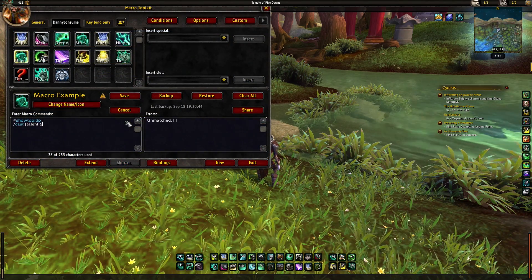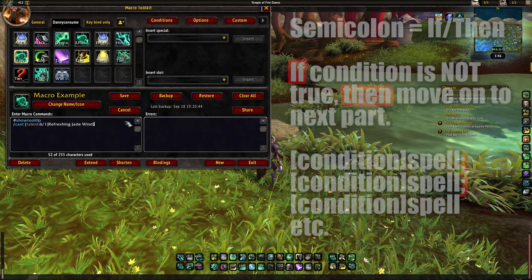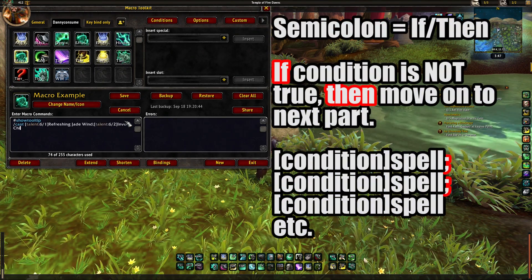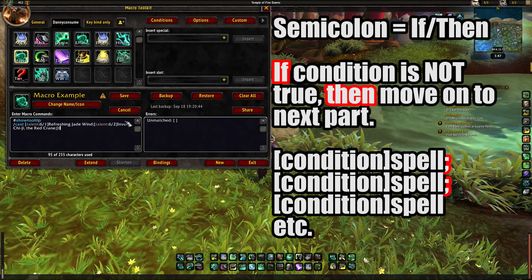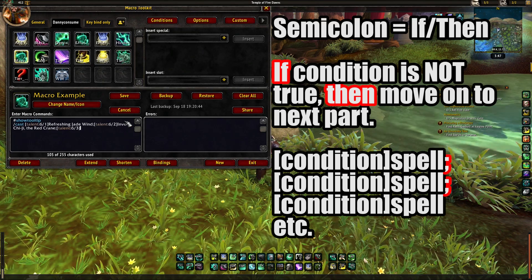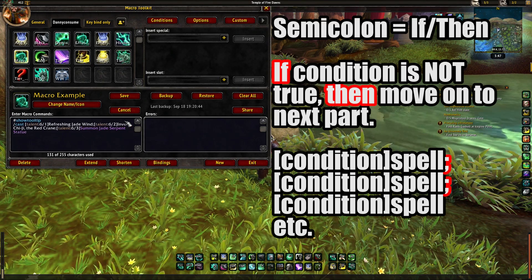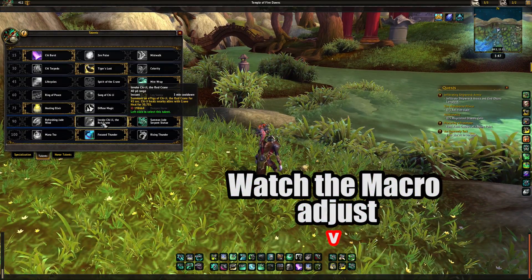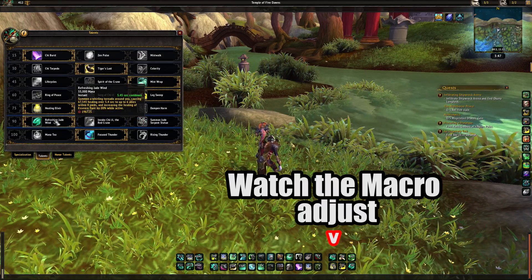Here's an example of what I showed you at the very beginning of the video. This macro has three parts. The semicolons in between all three parts represent an if-then: if the previous does not apply, then move on to the next one. It is with semicolons that you can make incredibly long macros, just continuously daisy chaining more and more conditionals and spells with semicolons. This is why I use the Long Macros add-on, because at some point you're going to hit that 255 character limit.